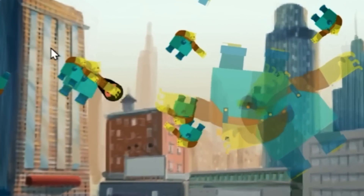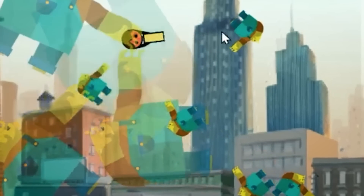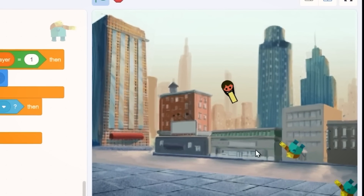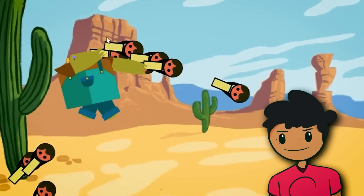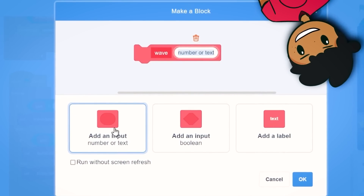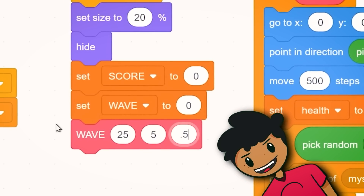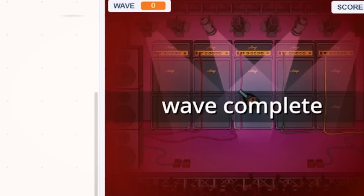I was messing around with the death effect and I think I bugged out the game just a little. I can shoot, but apparently there are invisible zombies surrounding me, and the bullets delete themselves because they sense they're touching invisible zombies. Some quick bug fixes later and now the zombies have a proper death animation. Now that I have the basics of my zombie shooting game, I'm going to make the game spawn waves of enemies. I made a custom block that spawns each wave, where I can customize how much health enemies have, how many enemies spawn, and the time between spawns. I also added a wave complete sprite that flashes on screen when the wave is done.